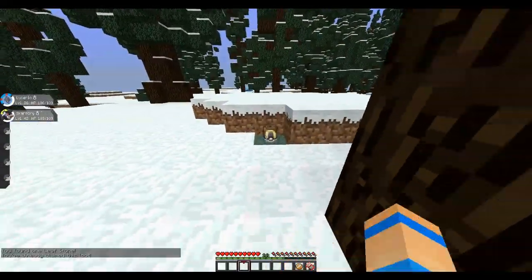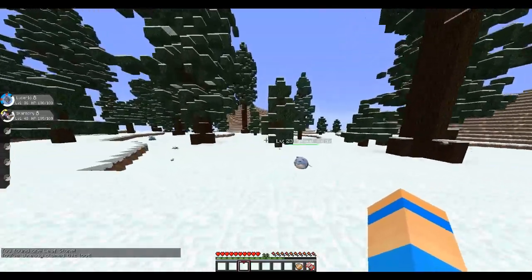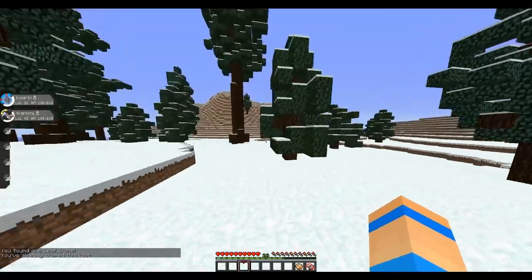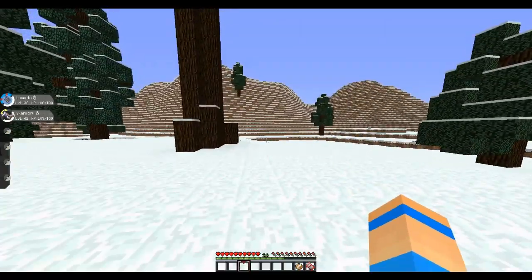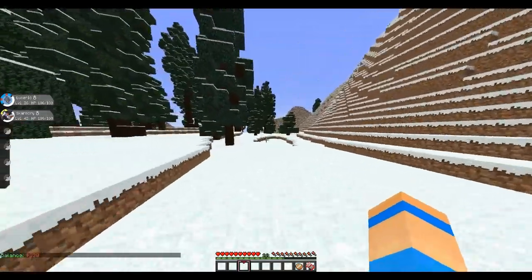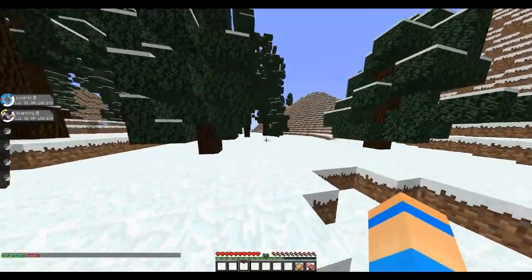Oh, there's an Ultra Ball right there. I just got a Water Stone for 350 bucks. Also guys, before this episode started we actually went and sold all of our stones — we don't really need them. And we actually bought a warp; you can buy warps to other biomes. So I bought one to the forest and one to the plains, pretty much close to a lot of the places.